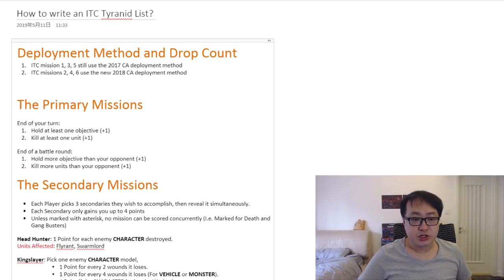That's pretty much it about deployment. Now let's continue to talk about the missions. There are two major ways to score in ITC missions. The first way is called the primary mission, and the second way is the secondary mission. Obviously you can also score points by doing what the map tells you — each mission specifies how you make points, but that's more map-specific and I'm not going to talk about that today. Today I'm going to talk about the primary missions.